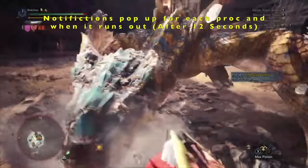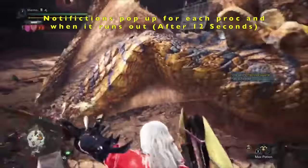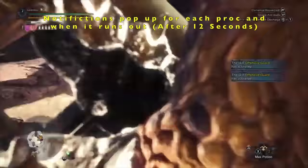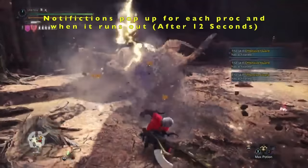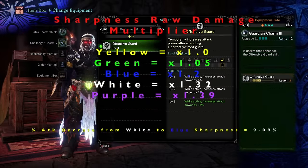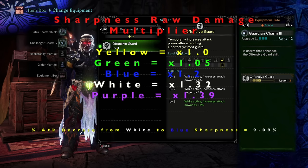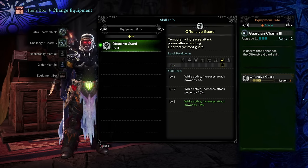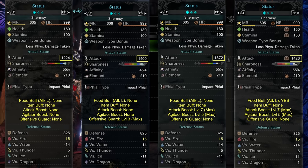Different guard points have different amounts of frames that will activate the guard point, and for longer frames if you connect towards the final frames it acts as a guard point but won't enable offensive guard. Also, not every offensive guard proc is a guard point since all you need to activate it is to guard just as you're about to receive an attack. Normal guarding counts, and for those just learning guard points it's still valuable for good blocking practice. Once proc'd it lasts for 12 seconds but resets with each proc you do.